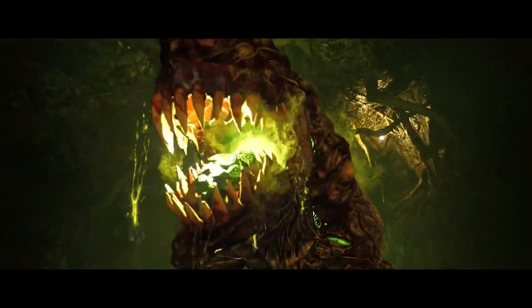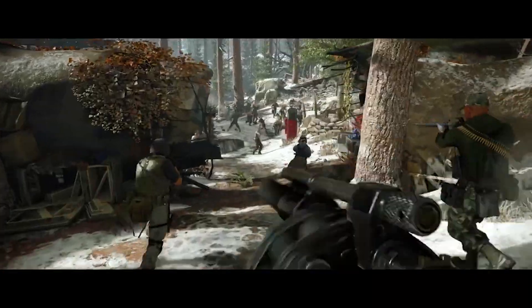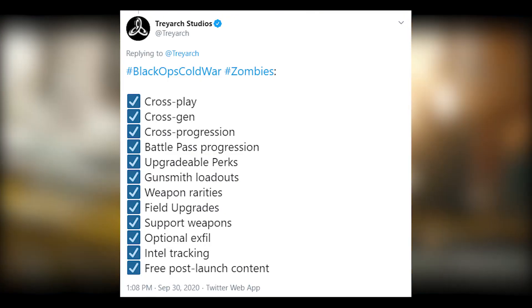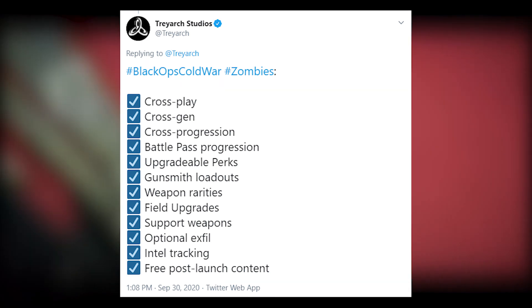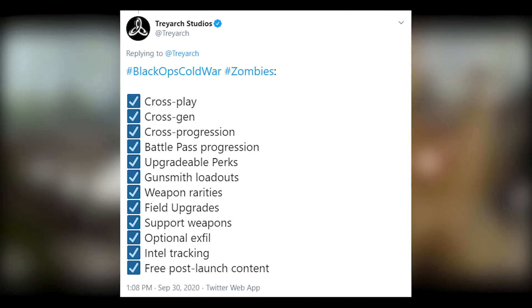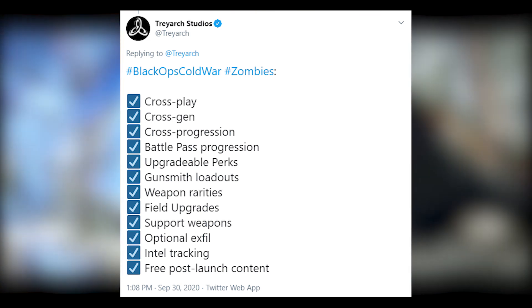I want to go through a bunch of different stuff, but first here's a rundown of the important features coming to Black Ops Cold War Zombies: cross play, cross gen, cross progression, battle pass progression, upgradeable perks, gunsmith loadouts, weapon rarities, field upgrades, support weapons, optional exfil, intel tracking, and free post-launch content.